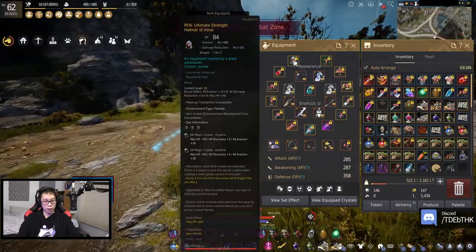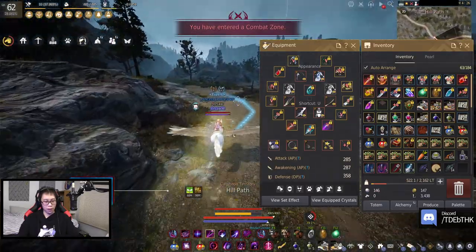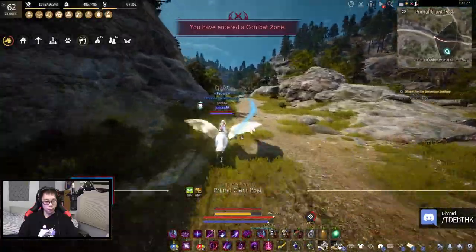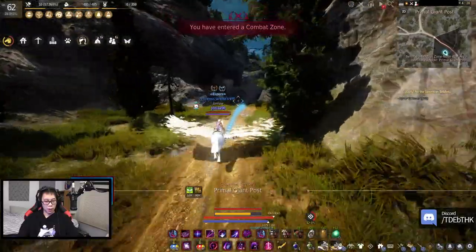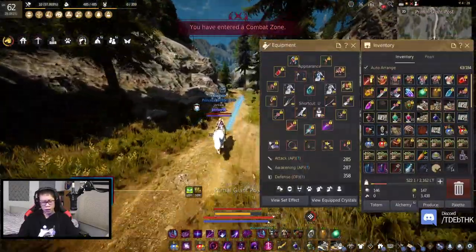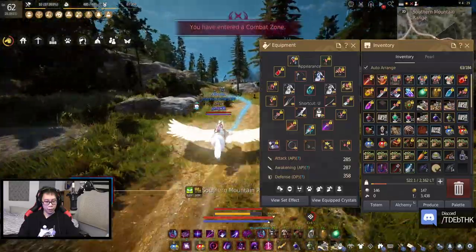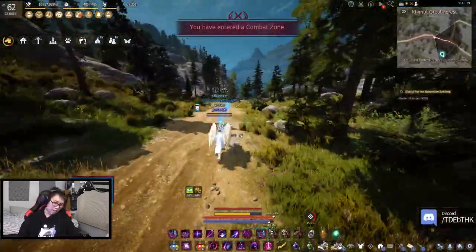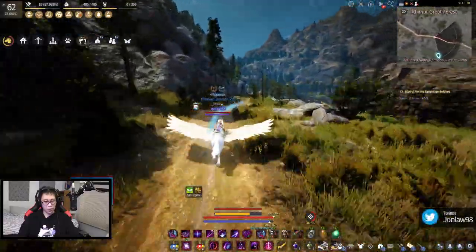That one's at level 10 right now and the Heave Helm is at 11, which isn't too hard - I can get that to like Capriz 19. I think that's another 4 DP so I could get another like 12-ish DP if I were to Capriz the armor, putting me at like 360 something. Around 360 DP once I get another TET Distortion. 360 seems like a lot but it really isn't in high-end PvP - it's still getting deleted.